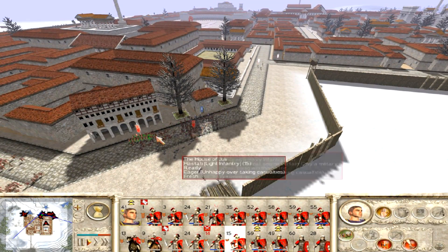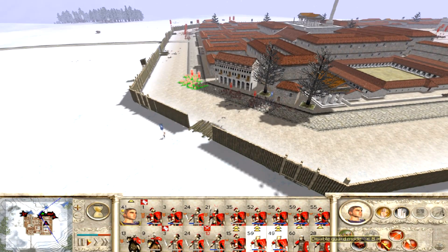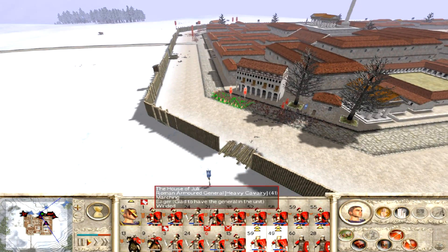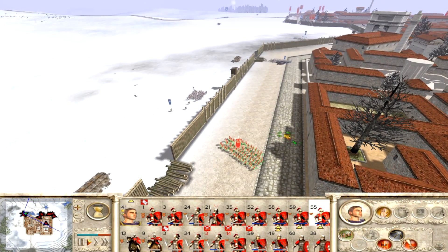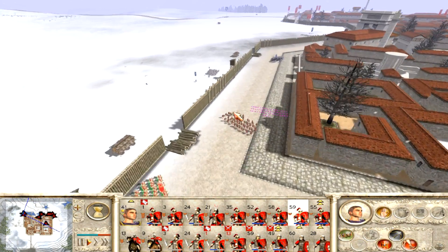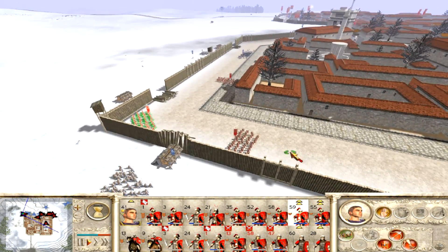Quite a few of my units got beaten up on this left-center area — my true center. I'm pretty sure that was a unit or two of chosen swordsmen — one unit of chosen swordsmen and one unit of just normal swordsmen. That unit decides not to go through their own breach but into the breach their friends made. I don't know why they did that — it was really weird.